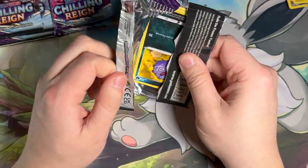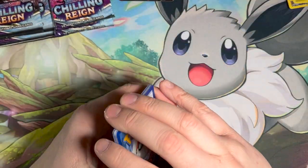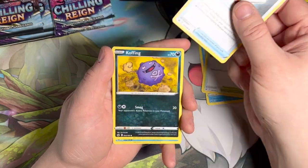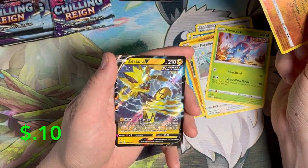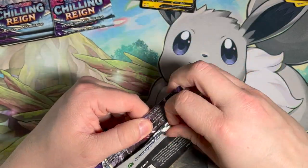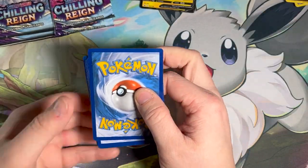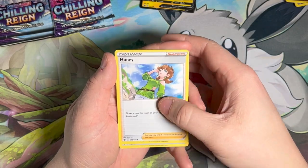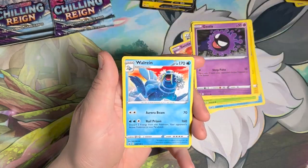There are some Calyrex cards of the alternate art variety. I really do love alternate arts — those and full arts, some of them are just amazing. I think they get underappreciated. They have a beautiful array of colors and it really shows off the Pokémon. And a Zoroark V — three hits. Hits are hits, nothing better than a V-Max, but hits nonetheless. Got a Swirlix, Sneasel, Snover, Blitzle, and a Walrein.